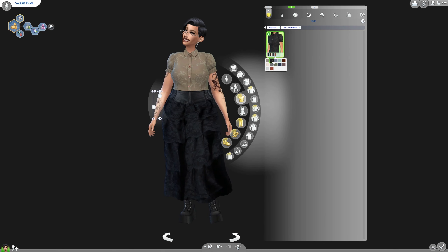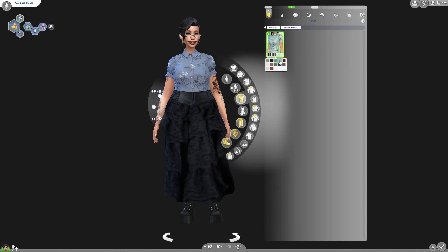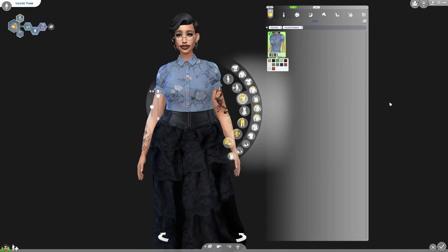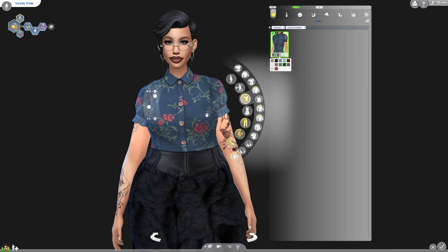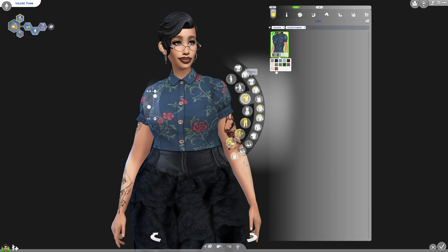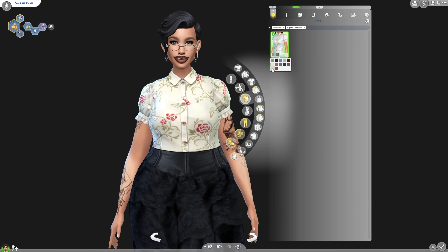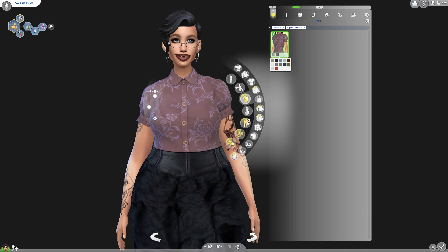For clothing, we seem to have gotten this top. I was hoping there would be a plain swatch but I'm not seeing one. I do like that it has a tuck-in function because I can wear it with my CC stuff. I do think it is a cool shirt — it's not my favorite shirt we've gotten, but it is still really cool.